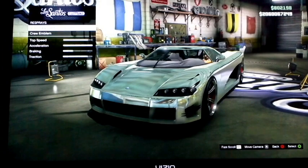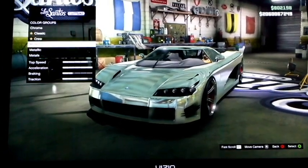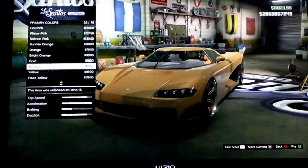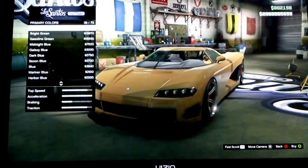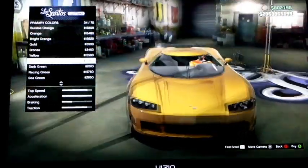You need to do this in the exact same order. Go to Los Santos Customs, go to Respray, then Primary, go to Metallic, and look for Bronze. Buy Bronze, then go to Pearlescent and pick anything yellow.